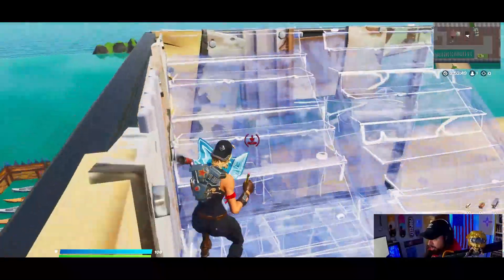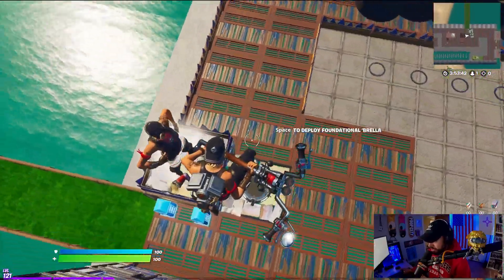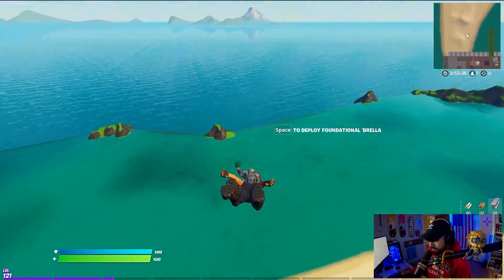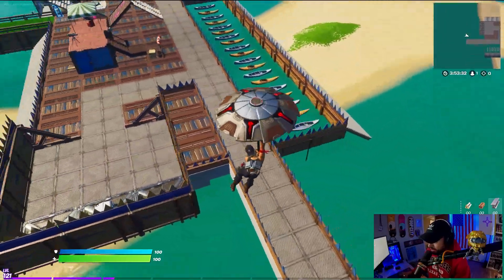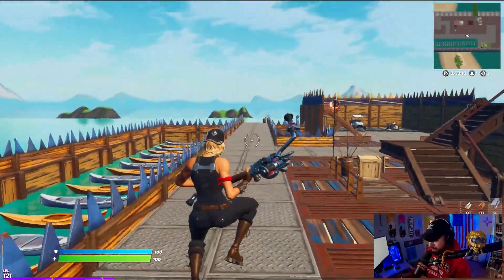There's a little bit of exhaust coming out of the back bling which gives it some realism. This edit style looks really damn good. The glider I chose to use is the new Foundational Umbrella from a victory in the current season — it looks great with her. We've got the metals, the browns, the reds — it looks so good.